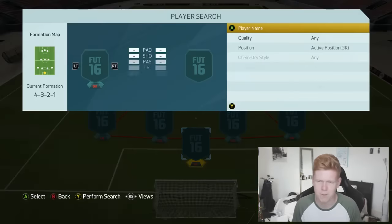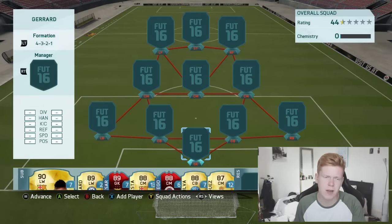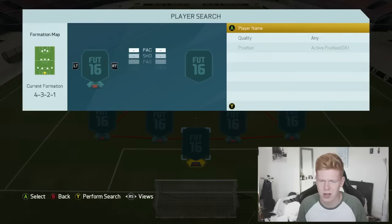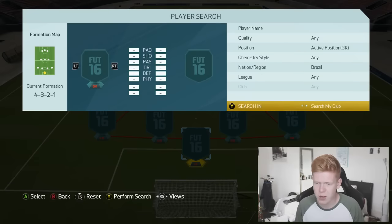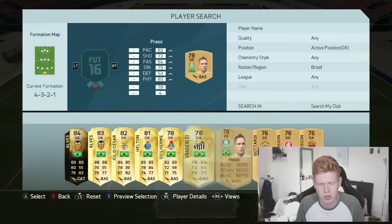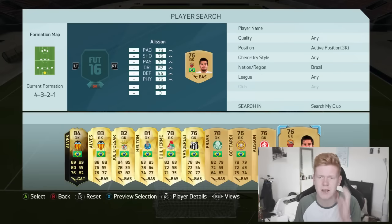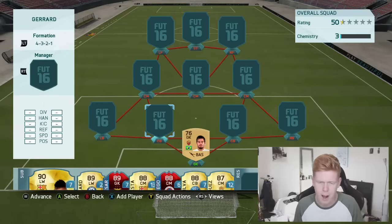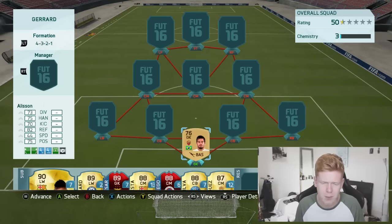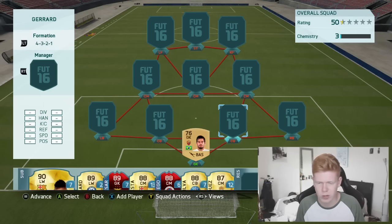We're going to be using the 4-3-2-1 formation — a flipping solid formation in this game. Starting with the goalkeeper, it's kind of struggling to find good transferred goalkeepers, so we're going to be using Alisson, who has transferred to Roma. Not quite sure where he played beforehand — could be the Brazilian league, that's just a wild guess — but he doesn't look all too great, though I'm sure he'll do well in-game.